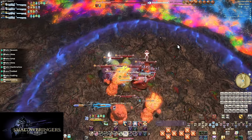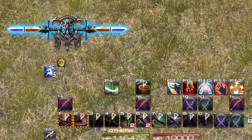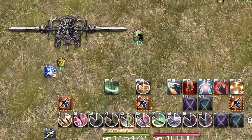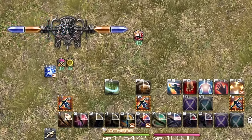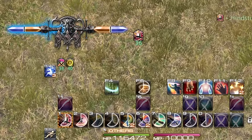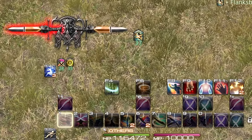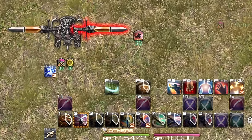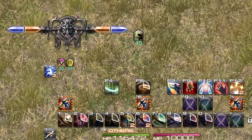With both halves of the toolkit covered, let's talk about the Sword Gauge. After the first hit of your combo it flashes red and partially fills in red; after the second hit it flashes blue and fills the rest in blue. After your first full combo, only one sword will be flashing, directing you to which button to hit — left or right. You can place this gauge anywhere on the screen to keep track of your combo without staring at your hotbars.